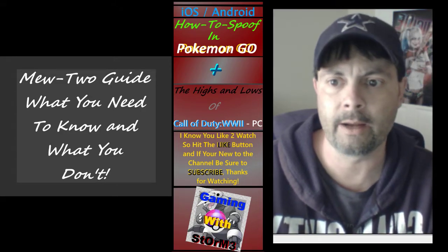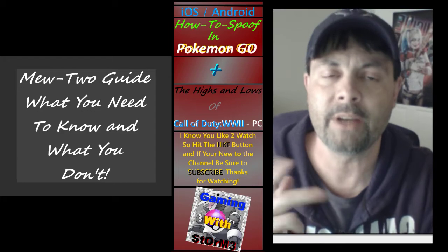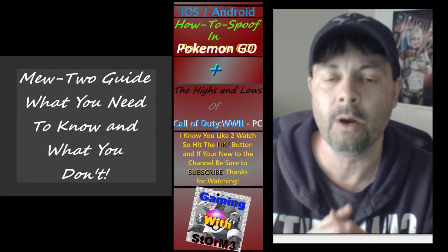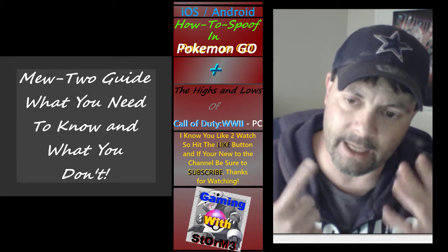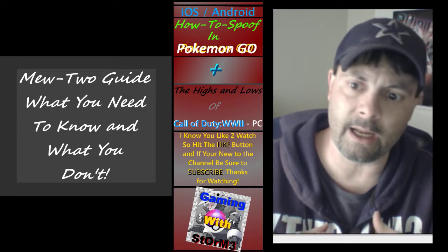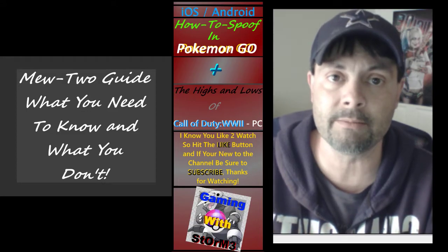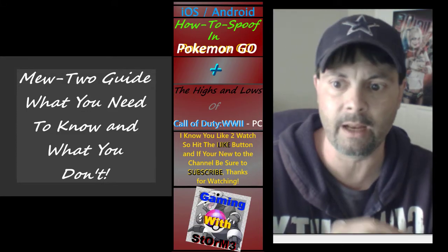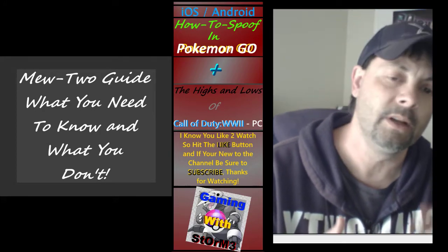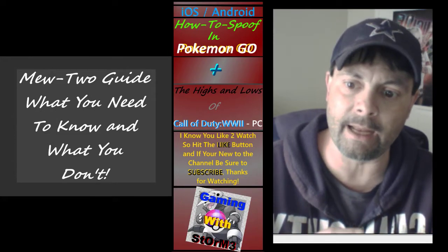Going back to the dark, bug, and ghost types — Tyranitar are beast mode against Mewtwo. A group of six with double dark moveset including Bite and Crunch can take down a Mewtwo. Mewtwo themselves can counter if they have Psycho Cut combined with Shadow Ball. Houndoom with double dark moveset — Snarl and Foul Play. Gyarados with the double dark set, Bite and Crunch, is also a very tough Pokémon to use against Mewtwo.